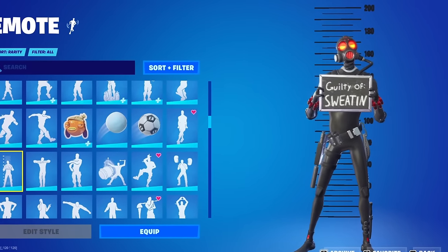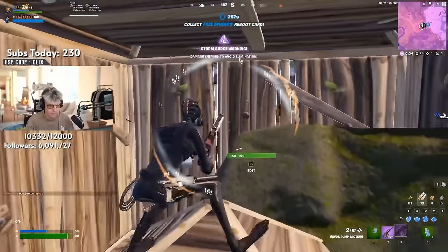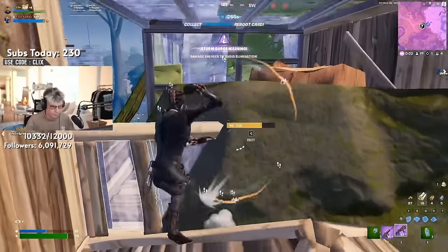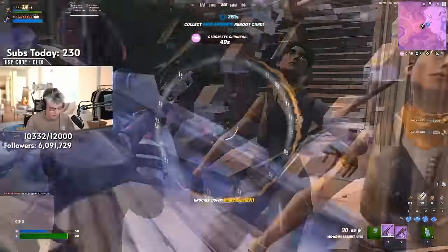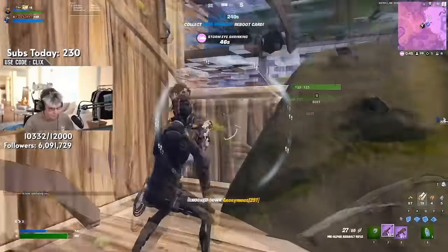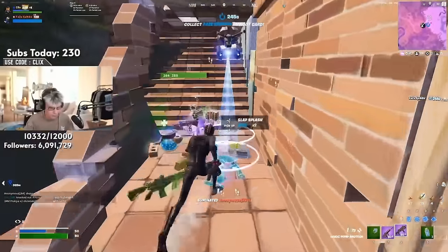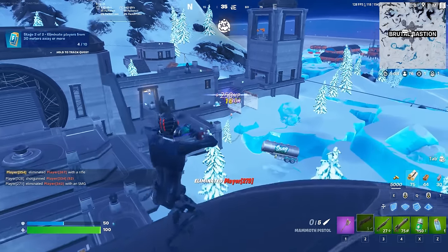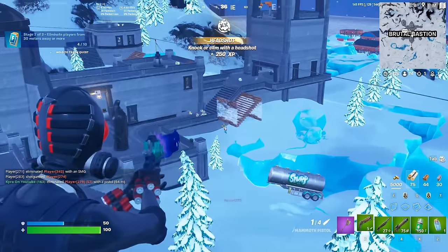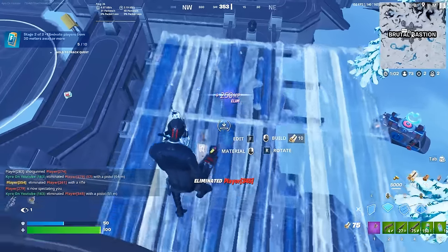The Chaos Explorer is an 800 V-Bucks skin in Fortnite. It is basically a remake of the Chaos Agent that we saw back during Chapter 2 Season 1, and this just looks so clean. I love the way this skin looks — it would have to be one of the most underrated skins in the game. With a lot of people preferring to use female skins in Fortnite, I feel like this definitely does get overlooked. I have always loved the Chaos Agent style skins. The Double Chaos Agent used to be my favourite, but now that we do have the Chaos Explorer, this is the one I've been using the most.